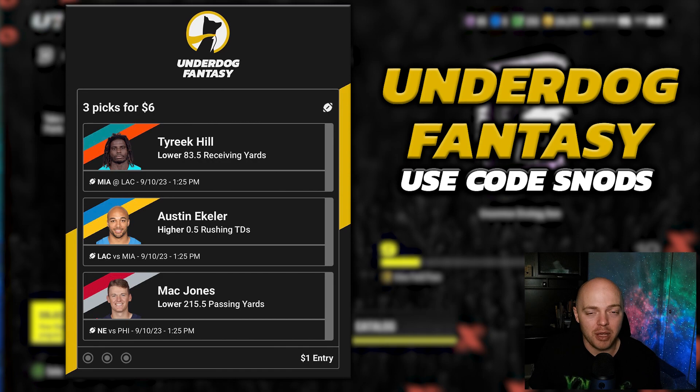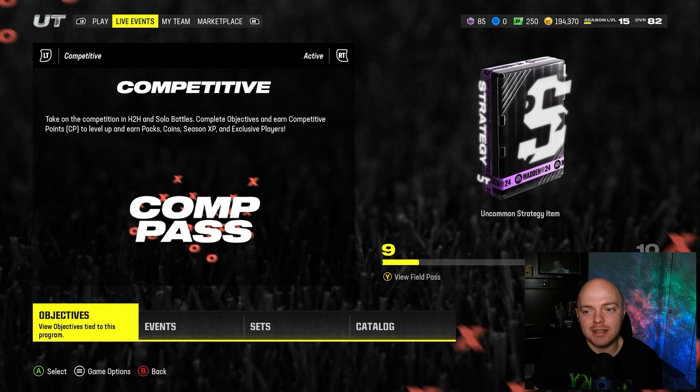Also, Underdog Fantasy — here are our picks for the season. Week one slips are now available. If you guys want to check that out, use code SNODZ at checkout and they will double your first deposit up to $100. All that stuff is in the description, so be sure to check it out. Underdog is the best way to support the channel.